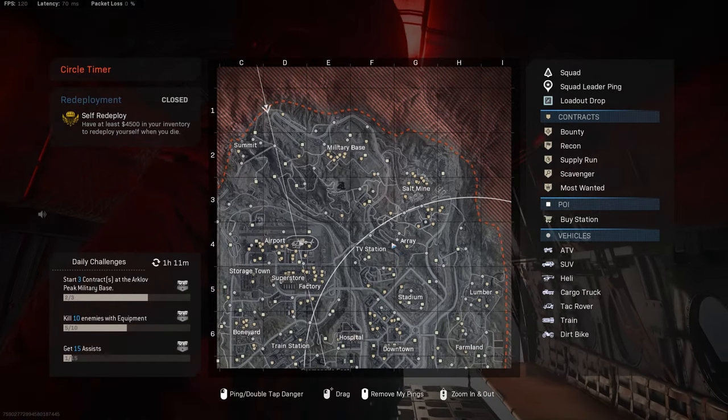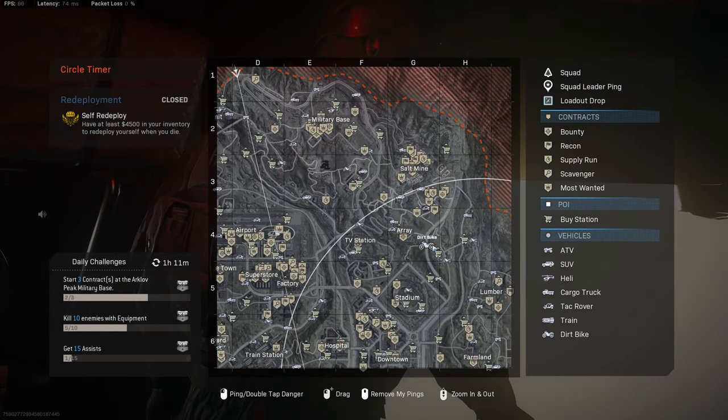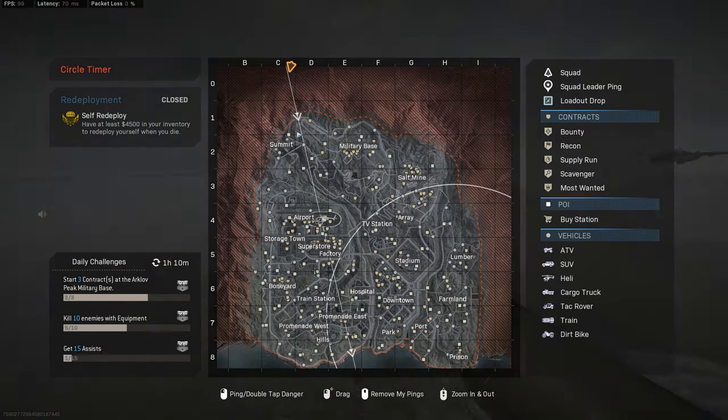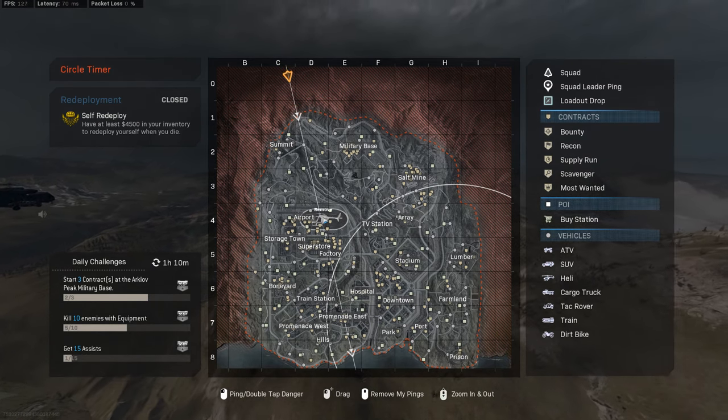But if the helicopter was at TV station, you might want to jump around 800. Or say you're going for the one in port — you may want to try to jump at 800 as well. So the closer the helicopter is to the initial line, the later you can jump out.